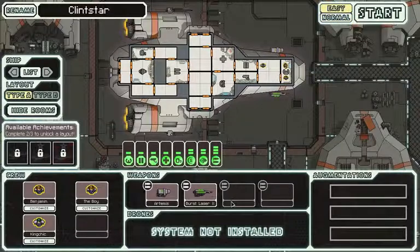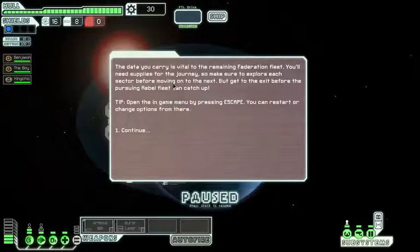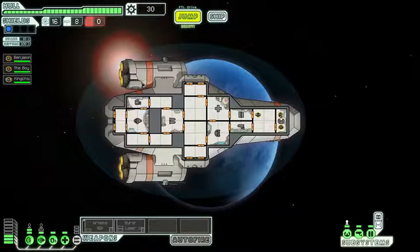Let's rock this party, let's do it. The data you carry is absolutely vital to the remaining Federation fleet. You'll need supplies for the journey, so make sure to explore each sector before moving on to the next. But get to the exit before the pursuing rebel fleet can catch you. You can restart or change options from the menu. So we start off with 30 scrap, 16 fuel, and 8 missiles. Power up the weapons! Benjamin is piloting the ship. We need one person in shields and one person in weapons — the most important factors of the ship. The Clint Star is ready to jump!